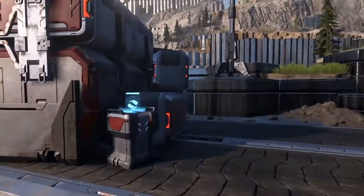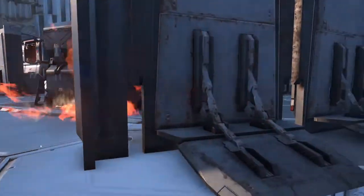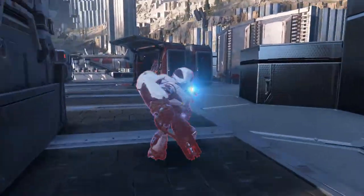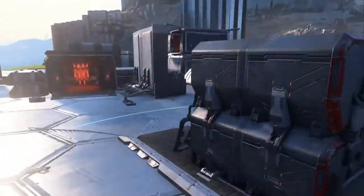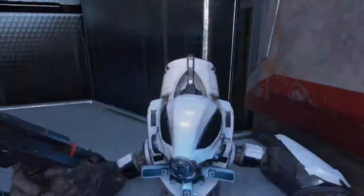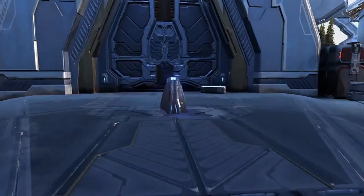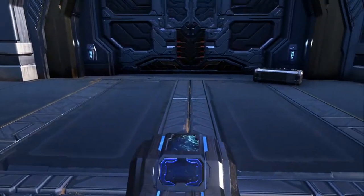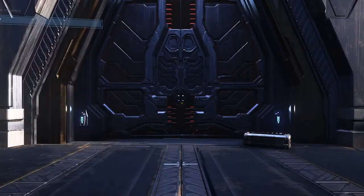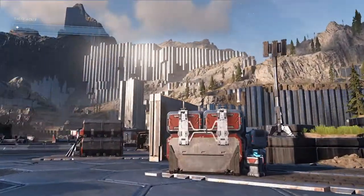This section is a bit annoying because of how much cover there is - some enemies are inevitably going to be hiding behind it and you won't know they're there. This grunt was hiding behind the wall; I thought I'd cleared him, but since it's just one we'll just melee him, get our full shields back, and progress through the level.